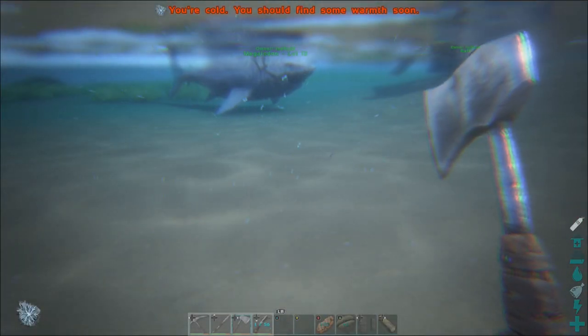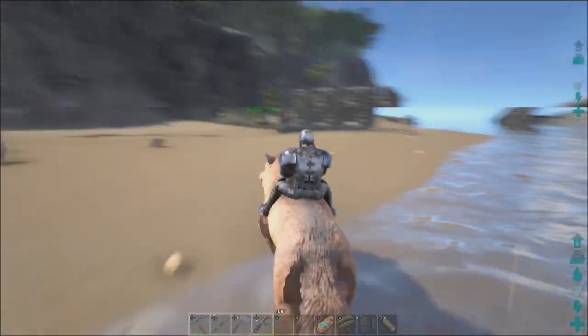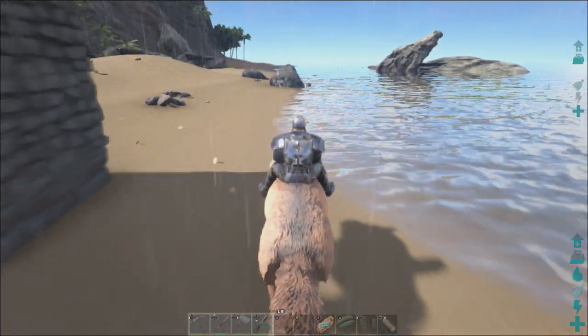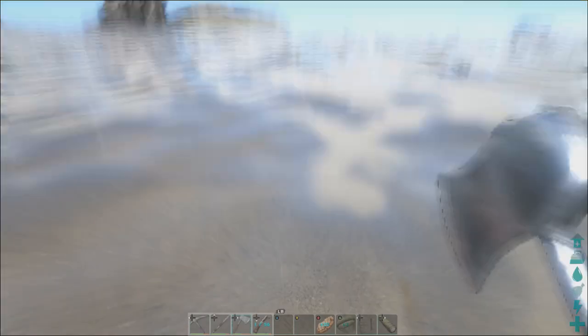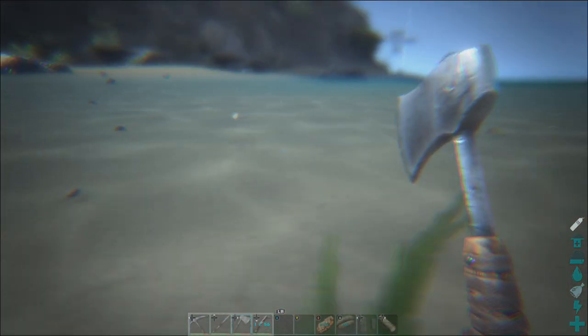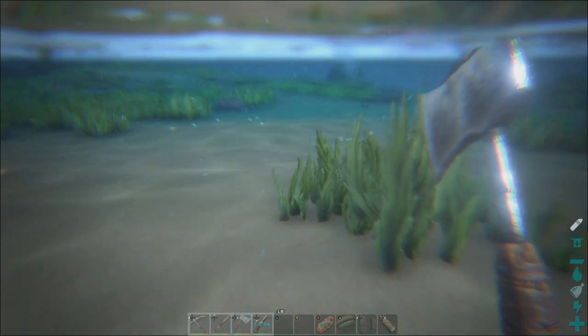I jump off my wolf and — no, it's not my lucky day. No trilobite. Okay, never mind, just go down the coast a little bit. I guess this gives me a chance to go out and get some hide as well, because we need hide and I don't think I've got a lot in base. Maybe there's a trilobite around here — let's have a little look. Just need one more trilobite.